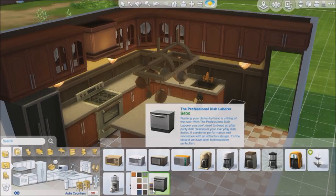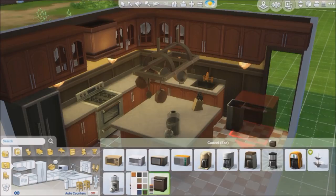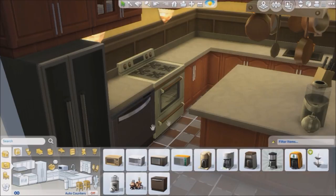It comes in quite a few different colors. I'm going to go ahead and place it in brown. You have to place it where a cabinet is — it goes underneath the cabinet. As you can see, I have this cabinet here and it can be placed underneath. There we go, it's now placed and our sims can go ahead and use it.